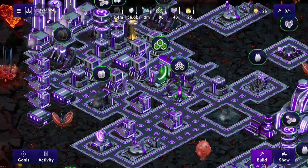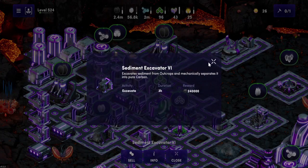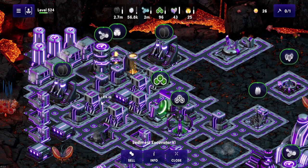At higher levels — I have a level 5 and I produce 240,000 carbon with a wait time of 3 hours. Having multiple elements like carbon on your land plot is super beneficial because many upgrades go into the millions when you are reaching their max levels.